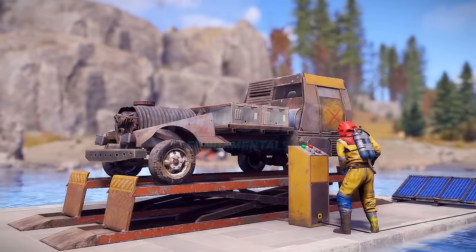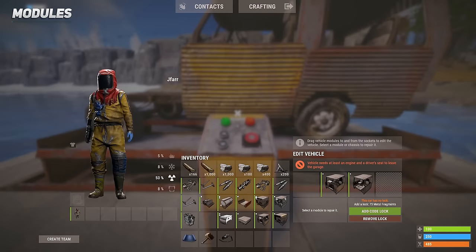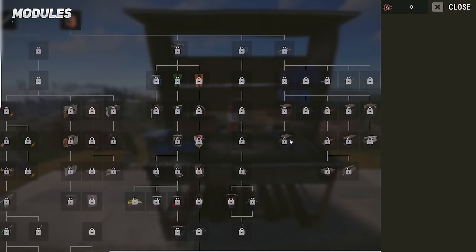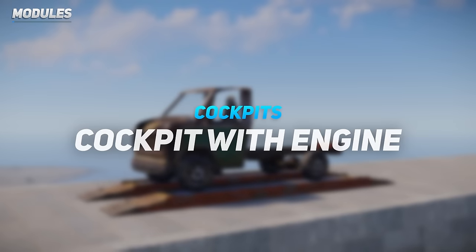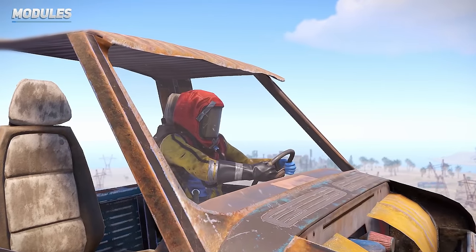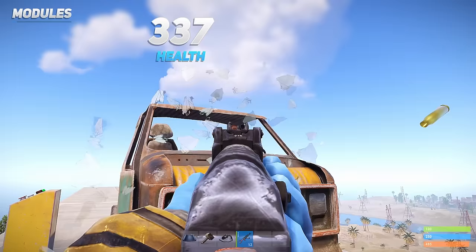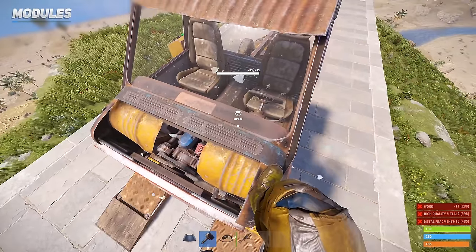The 13 modules are what makes vehicles in this game unique. Using the vehicle lift, you can replace or rearrange modules between slots. Modules can be researched and crafted at a level 2 or 3 workbench. This single-slot cockpit with engine can accommodate up to 2 people. It features a bulletproof front glass window that breaks when the health drops below 337 HP, or after being shot with an AK 18 times, but can be restored upon repair.